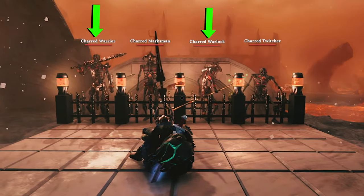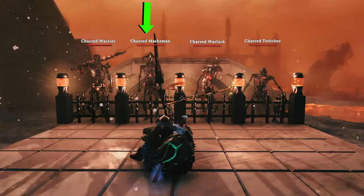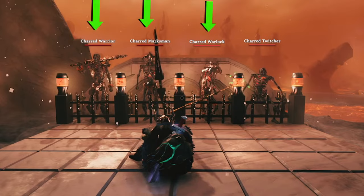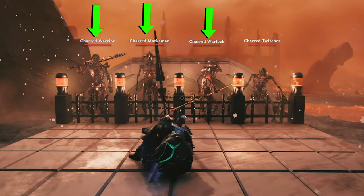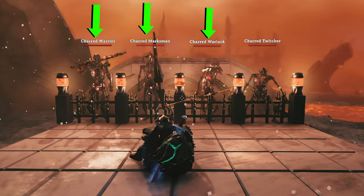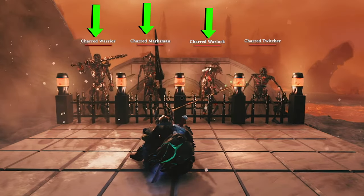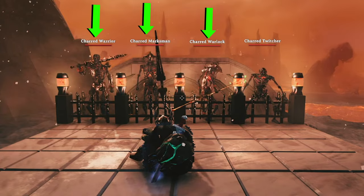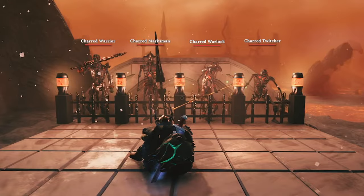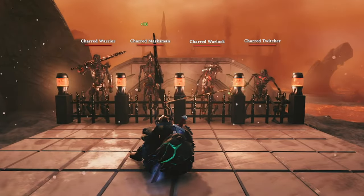The Warrior and Warlock both have 600 health, while the Marksman and Twitcher have 200 and 220 respectively. The first three have various pieces of armor they can spawn with, each piece having an armor value of 60. However, after testing, it appears that armor on an enemy is purely cosmetic at the moment and the armor value is ignored. All four have a 50% stagger limit, meaning they can be parried.